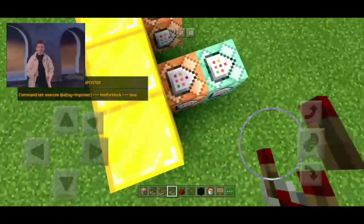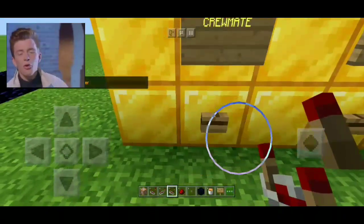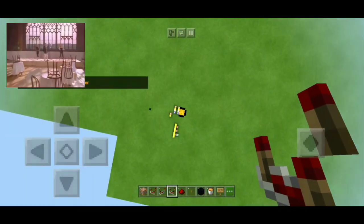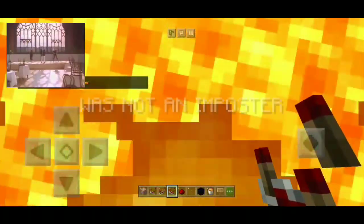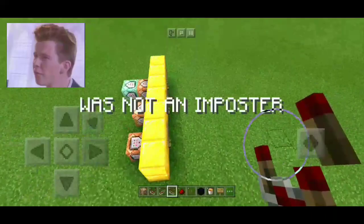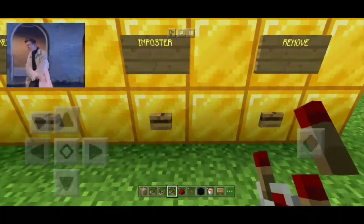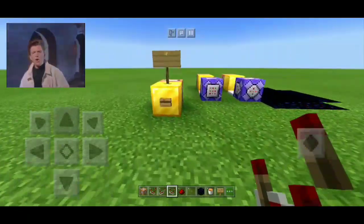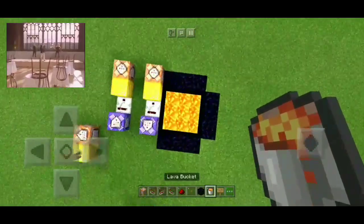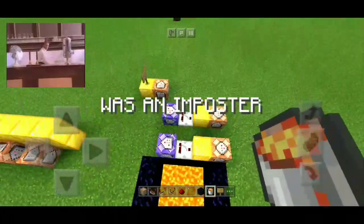I'm going to remove my tags. I'll make myself a crewmate, fall 100 blocks — 'was not an imposter.' Then I'll die, remove that, press this — now I'm the imposter: 'was an imposter.' So that's all, gamers!